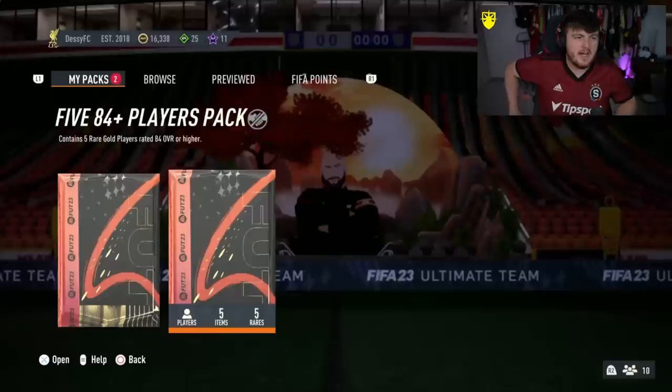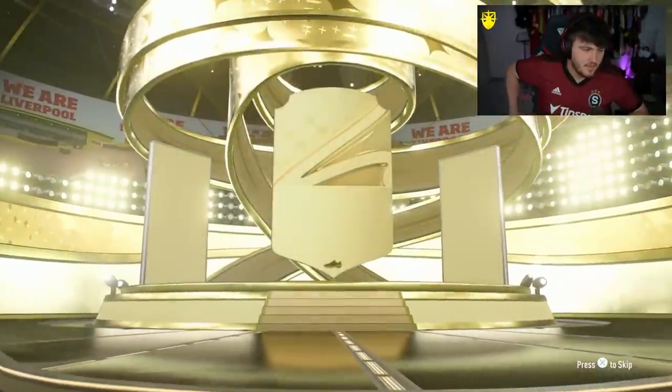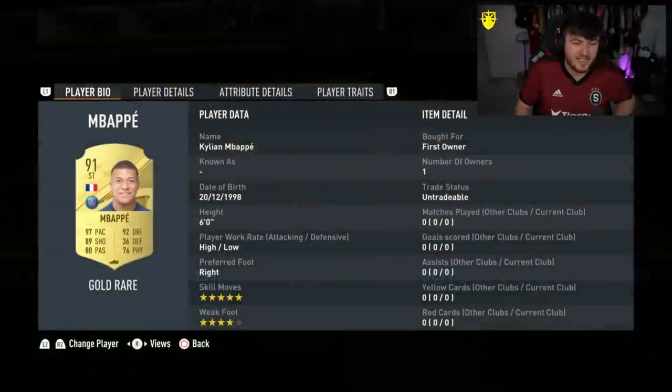We have another 584-plus pack now for Decay. Come on EA — let's get a Team of the Season. Let's get a Grimaldo or something. Mbappe, at least. 91 Mbappe. It's pretty good fodder, to be fair — not too bad. And if he hasn't already got any version of Mbappe, it's a good sub off the bench.